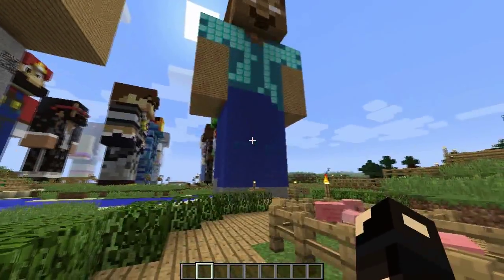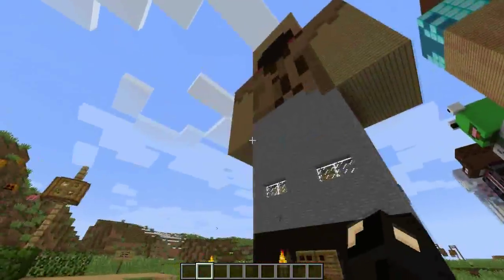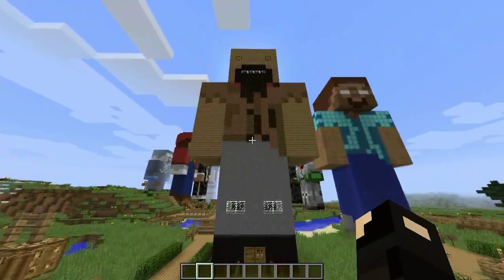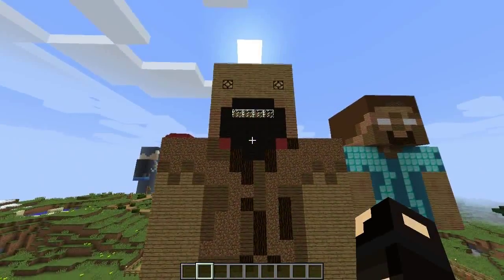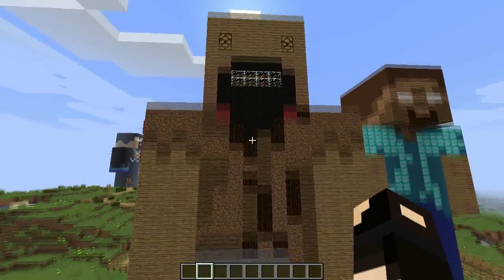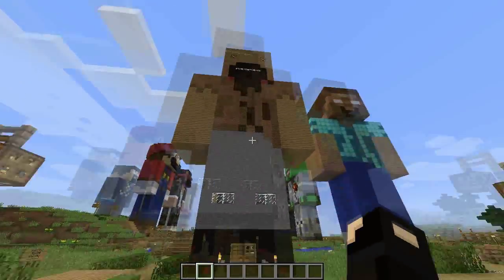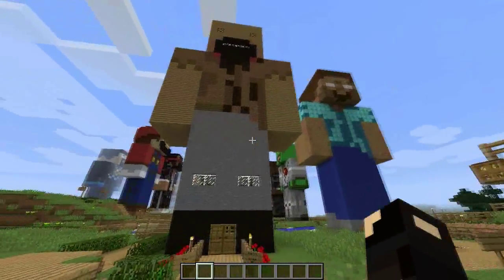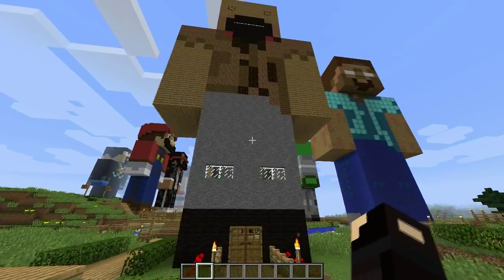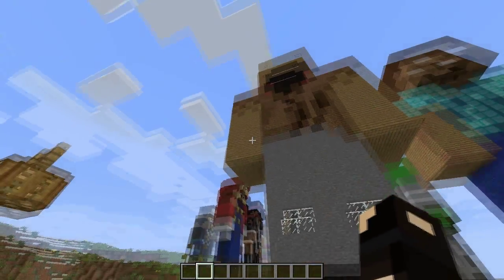So first off we did Herobrine and we looked inside his head and body, and now next we have Notch. Let's see what's inside this guy. The actual statues are very cool — some are 3D down there. He obviously got a lot better at building, or maybe got people to build them for him. These first two remind me of old Minecraft, like early alpha — basic Minecraft, let's put it that way.